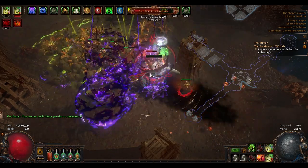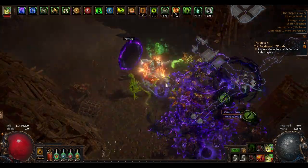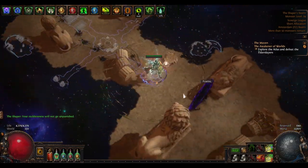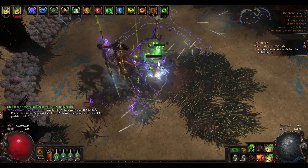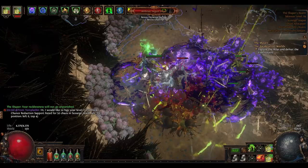I also have a playlist with currency farming methods if you want to check it out. If you do this farming at League Start or in the first weeks of a new league, your profit will be much higher. The reason for that is because Shaper bases are worth a lot in a League Start scenario and you will find a lot of Shaper bases or corrupted Shaper items which will sell for one Exalted or more.